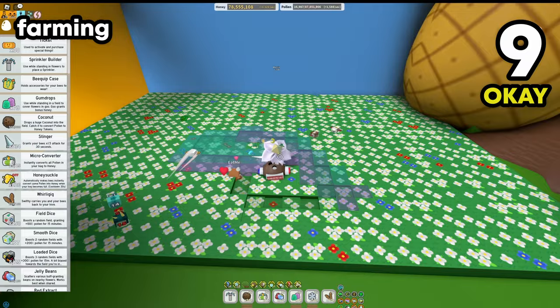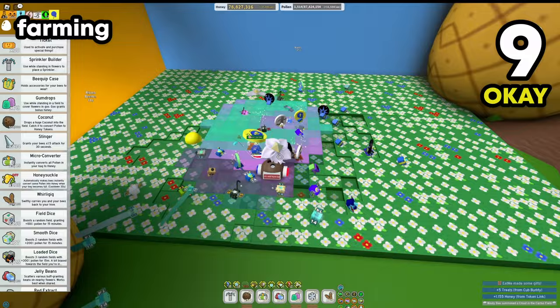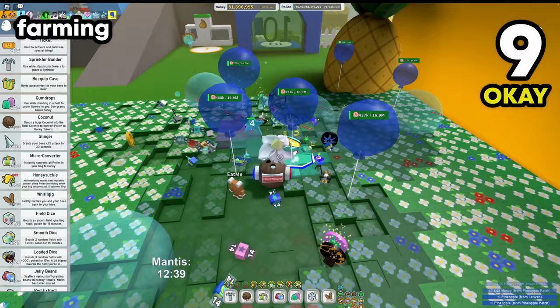The next method is simply farming in the pineapple patch. Just go ahead and collect pollen in the pineapple patch and it will give you pineapples. The better you are at the game, the more pineapples you're going to get. As you can see, I just got a couple of pineapples right here.